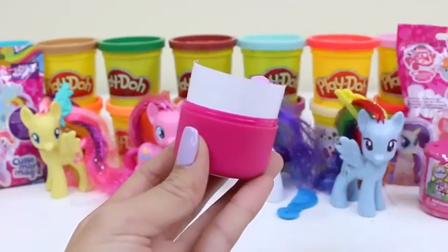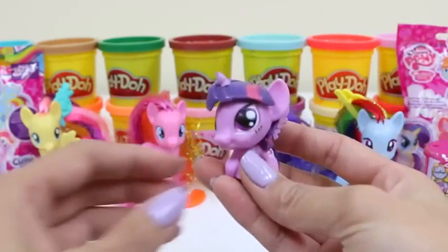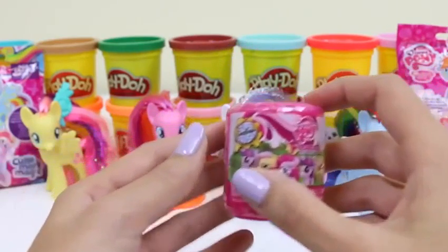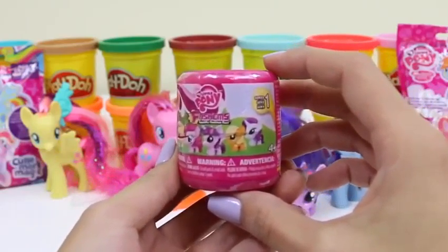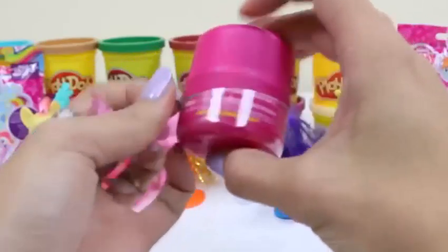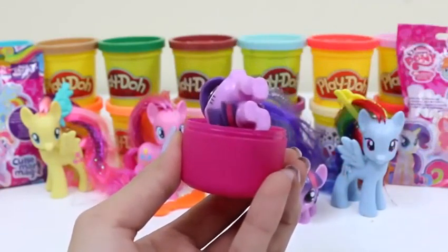And for our fourth one, we have this pretty blue one. Her name is Rainbow Dash — she loves adventures and always tries her best. I love her rainbow hair. Her accessory is this yellow clip. That's really cool, and we should always try our best. Look at how pretty she looks.